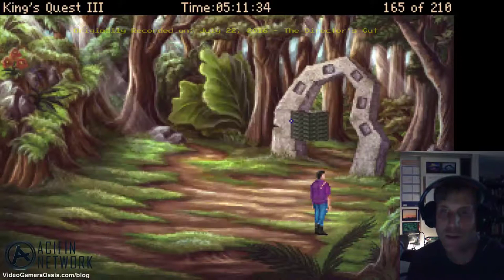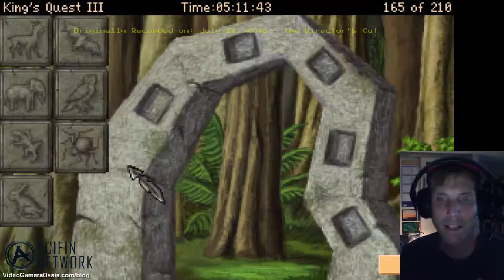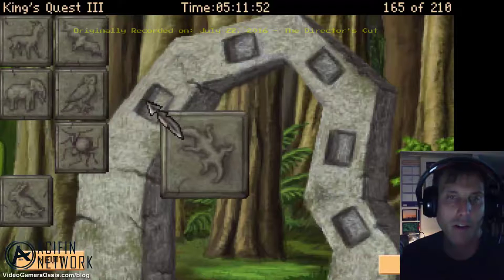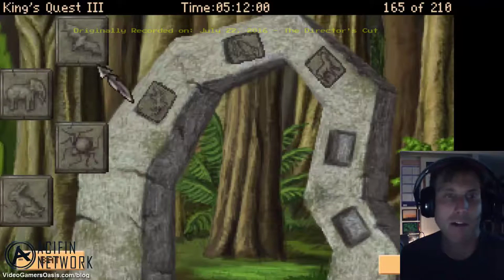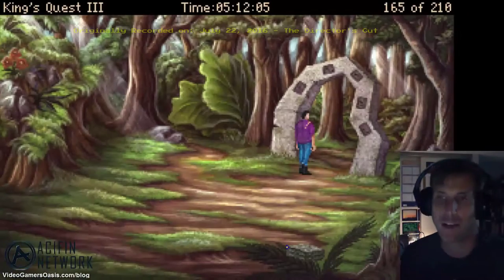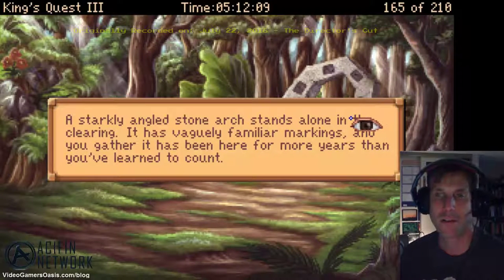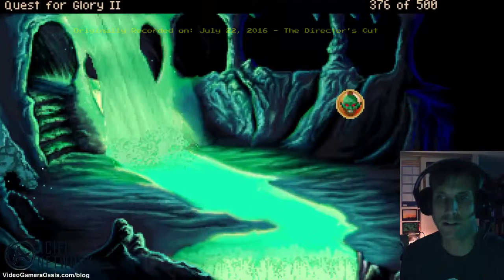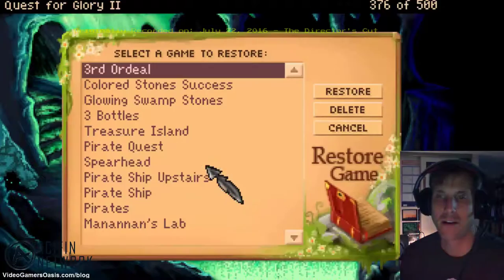Let's see if we can start making those tiles work. Let's do it the wrong way first. It says to put spider, elephant, rabbit, antelope, newt — but let's put newt, owl, antelope, rabbit, and bat. What happens then? Nothing changes with the arch. What happens when I go in? Splash. There we are again. And to think, you could have been a hero. Restore the game.